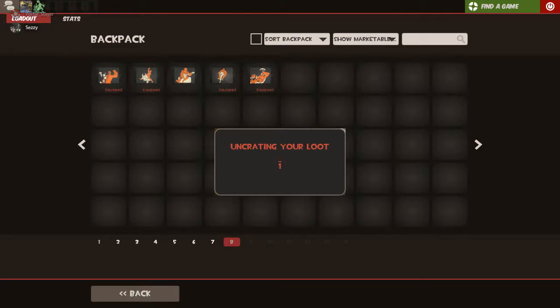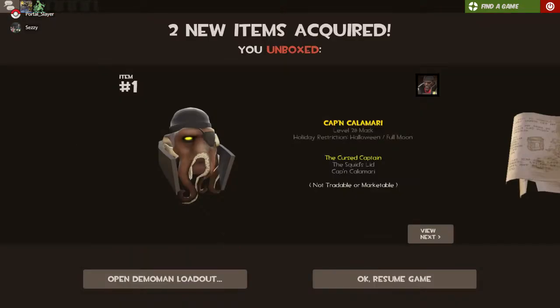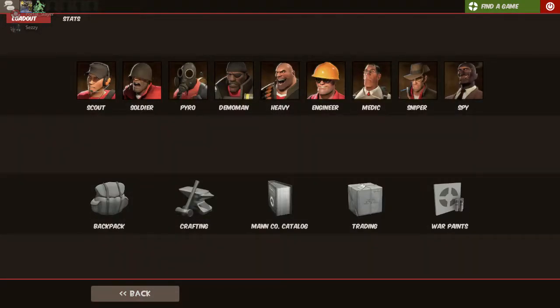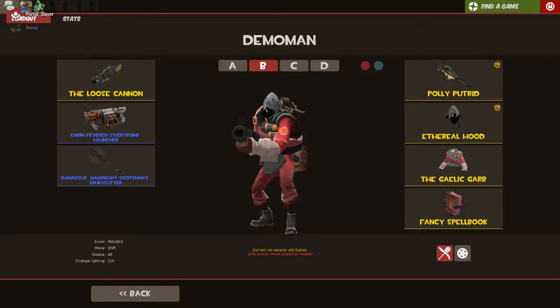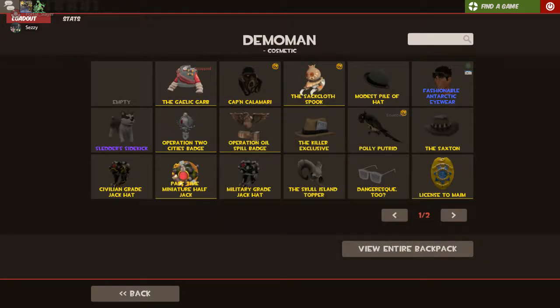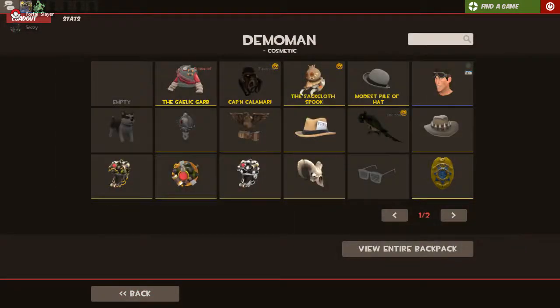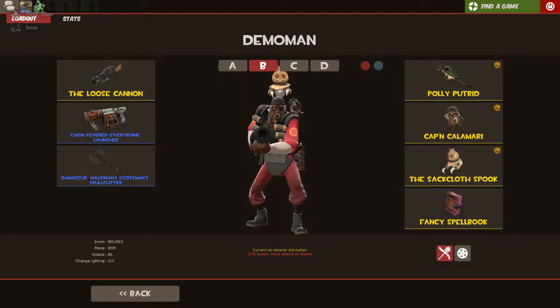Let's see what we get. Dr. Goggle Stash. I got the Captain Calamari — that's actually a great one. I got Dr. Goggle Stash — yeah, I got that one too, that one's good. Do you have that plus the pyro goggles? I don't think it lets you wear both.